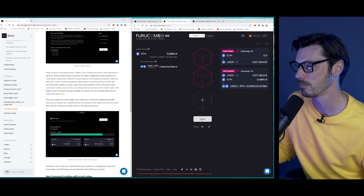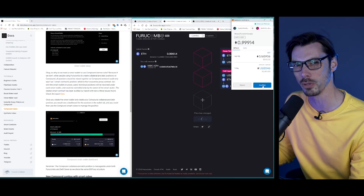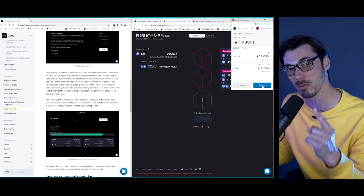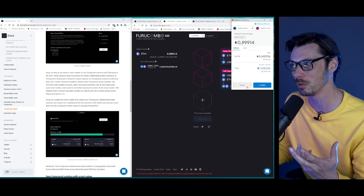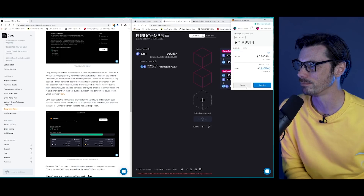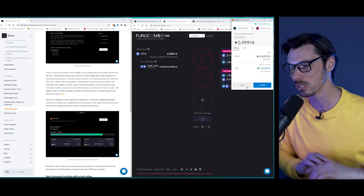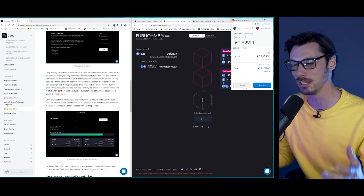Now if I click on Send, MetaMask pops up and asks me to confirm this. Gas fee: $342. I'm not going to do that because I made a promise I wasn't going to unnecessarily pay for tutorials. But the point is that's how easy it is to add liquidity. As we've already covered in a previous tutorial, performing DeFi activities on Ethereum is really only worth it at the moment if you're putting in 20 to 30K at least. And as we also covered, a lot of these activities are much cheaper on BSC or on Terra.